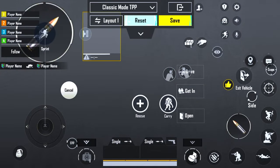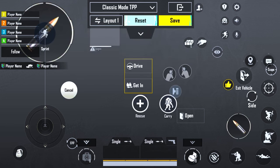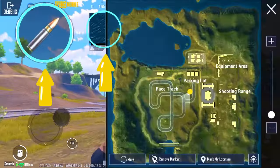Now place the map on the left side next to the fire option, and also place the sit and dismount option in the middle of the screen so that it can be controlled with both hands. With the finger that controls the fire button, open and close the map with the same finger.